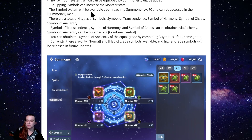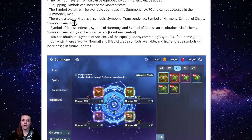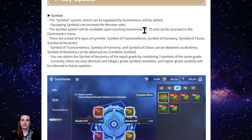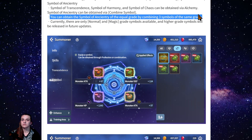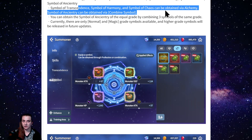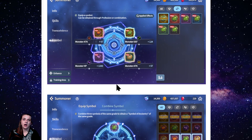First, the symbols. There are going to be four types: symbol of transcendence, symbol of harmony, symbol of chaos, and symbol of ancient tree. These are what we use to transcend our summoner, and it mentions this can be accessed after you've reached a level 70 summoner. I believe we're going to use our leftover transcendence pieces to create these. The symbol of transcendence, harmony, and chaos can be obtained via alchemy, and the symbol of ancient tree can be obtained by combining all three symbols — similar to how you combine gems.